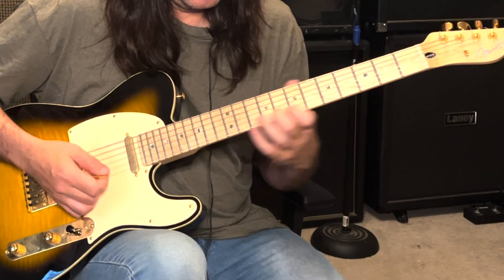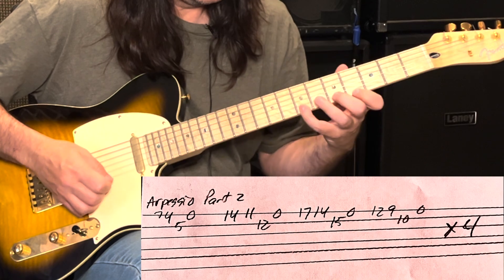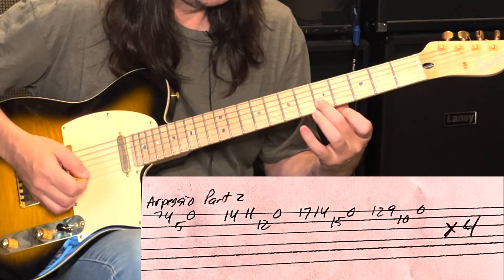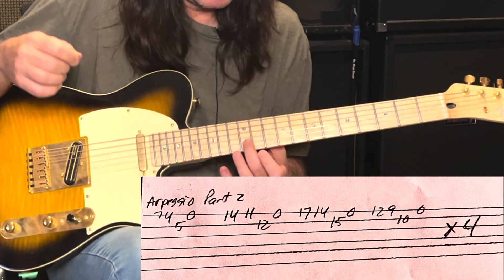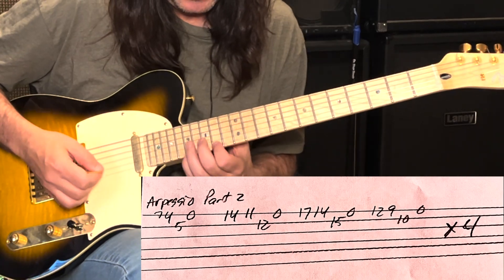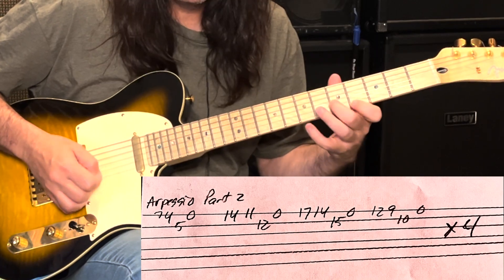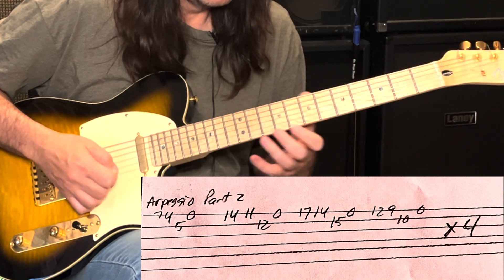So we're going to take this E triad, go to a B, to a D, to an A. Think about where your middle finger is - the middle finger is on the E. That's our E major. The next time you're going to be on the 12th fret, which is our B - same chord shape. Now we're going to go up to the 15th fret, which is a D, and then the 10th fret, which is an A. Do that sequence four times.